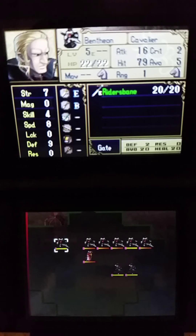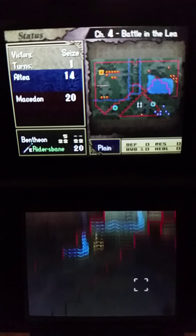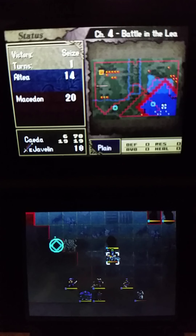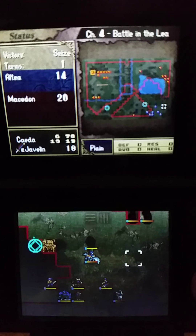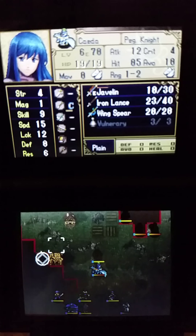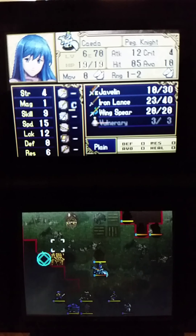The Armory is where you get to buy weapons. You can also sell weapons and items, and during battle preparation you can improve your weapons. The Options menu lets you adjust game settings like brightness and sound. Select Fight to start the chapter, or you can hit Start.